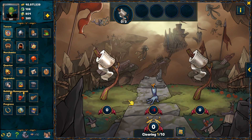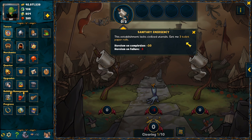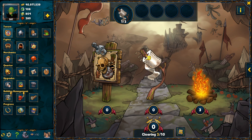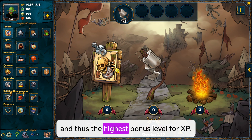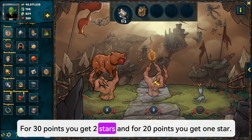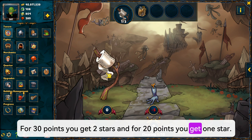As soon as you start an expedition, a minigame begins where you have to try to earn at least 40 points across a total of 10 clearings. At least 40 points must be achieved to unlock 3 stars and thus the highest bonus level for XP. For 30 points you get 2 stars, and for 20 points you get 1 star.